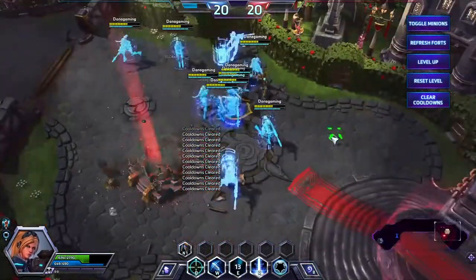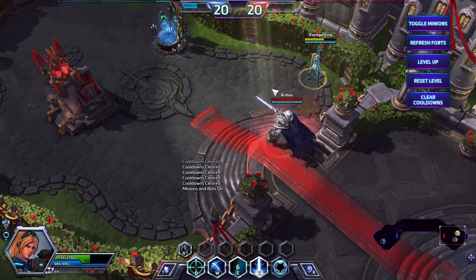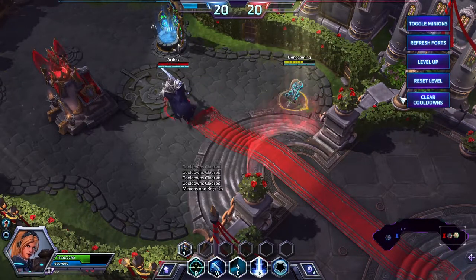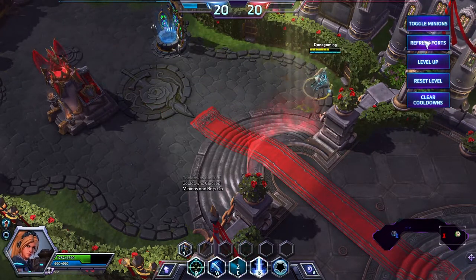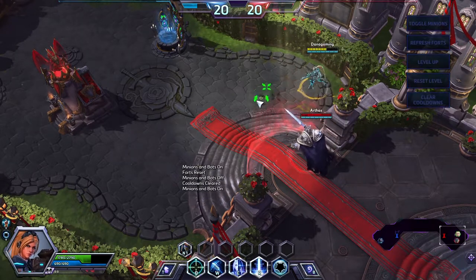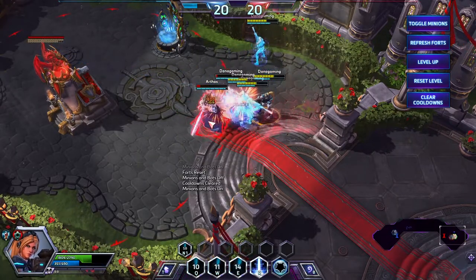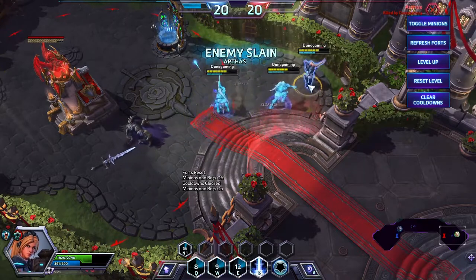The practice location is right here. You just come here by demolishing everything, then activate a fort, and you just practice, practice, practice on the enemies until you get this rotation spot on. That's a really good way to learn how to use your abilities.